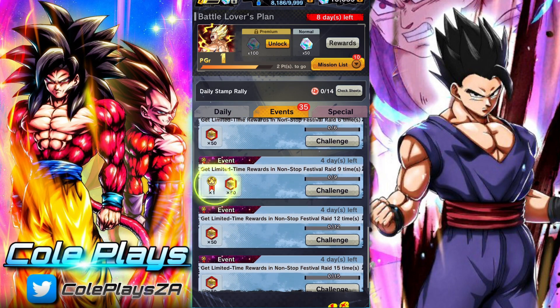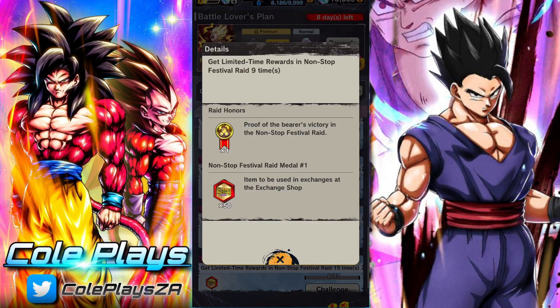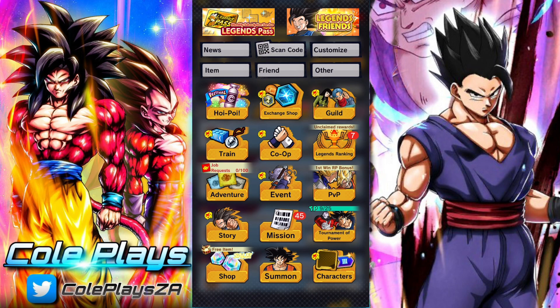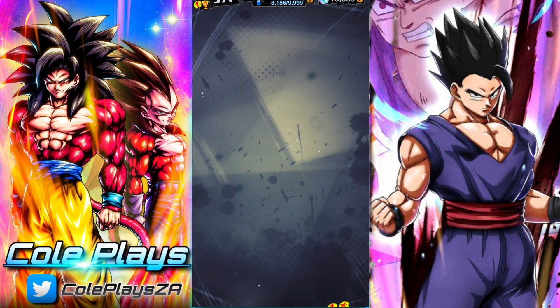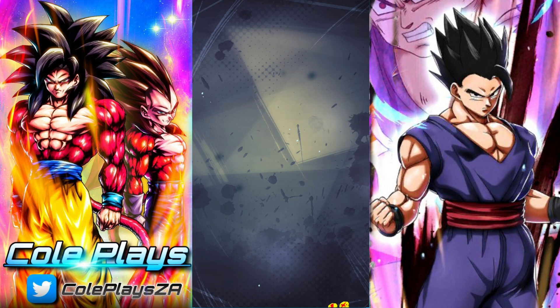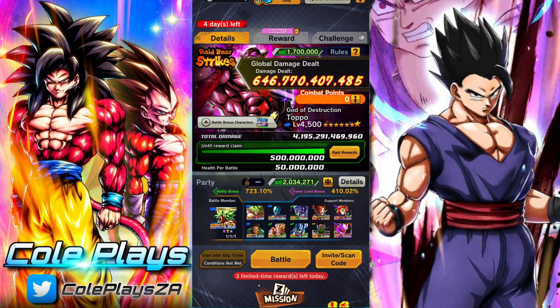To obtain a Raid Honour you have to complete three limited time attempts per day for three days. A non-stop raid is up for five days, and out of those five days you need to do it three times a day every single day. Alternatively you can do it two times a day or adjust as needed, but you need to complete nine limited time attempts total. You can see how many you have left for the day at the bottom of the screen when you go to a non-stop raid.